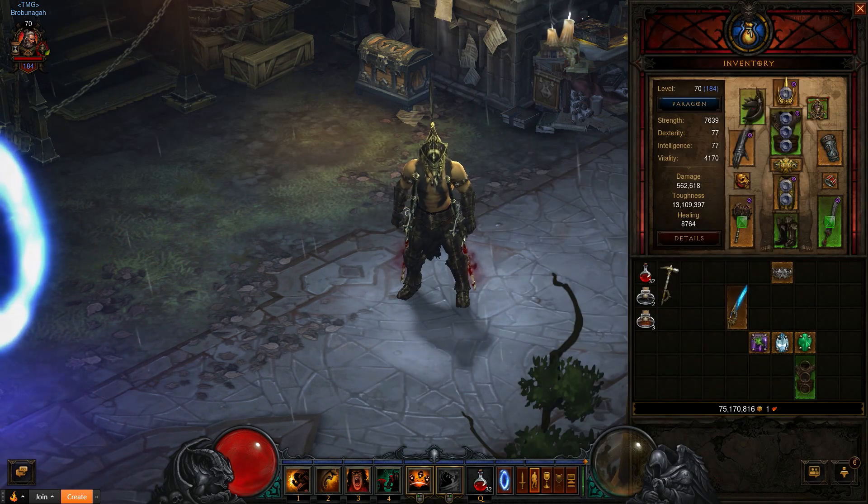Your off-hand will be a Storm Shield — I'll link it here. Storm Shield will be basically the one thing that will keep you alive, among other things. Very tanky shield, very, really good.